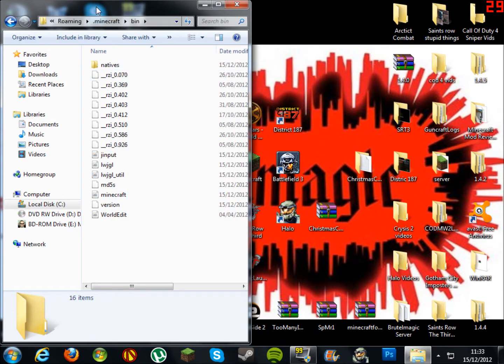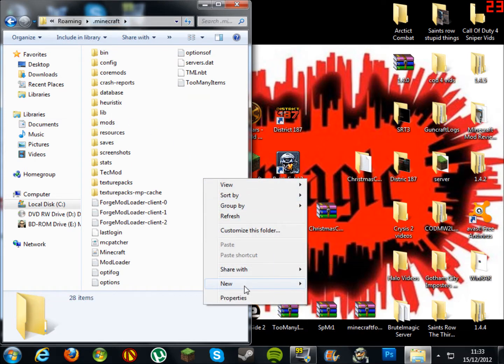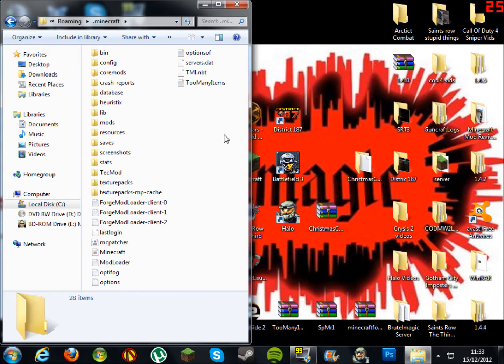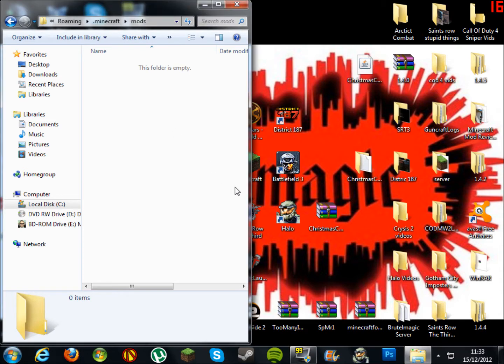Make sure you are still in your bin folder, then go back into your .minecraft folder. If you haven't made a mods folder, right click, New Folder, and call it mods. Double click into your mods folder and simply drag your mod into your .minecraft mods folder. That's basically how to install it.